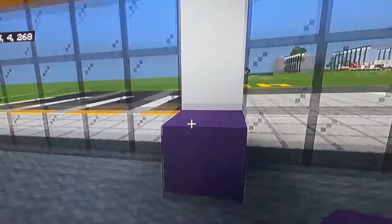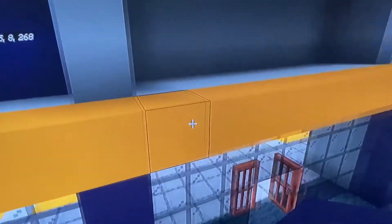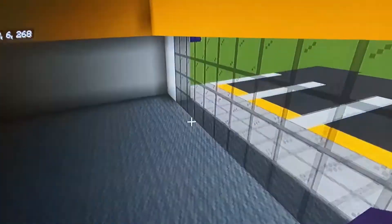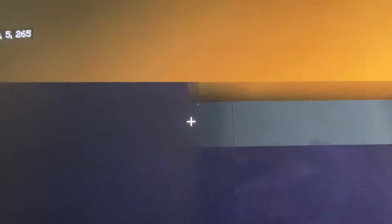Put blue terracotta along all the walls below the yellow concrete. A lot of Blockbuster interiors had yellow or blue walls, which is exactly why we're using this. Use blue terracotta rather than blue concrete to provide a textural contrast since there's already a lot of blue concrete in this building.